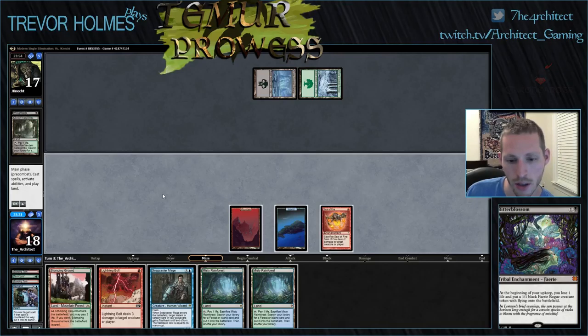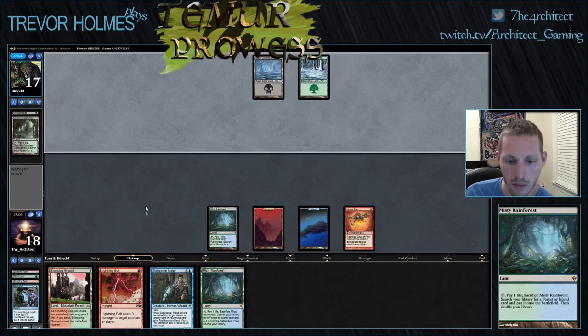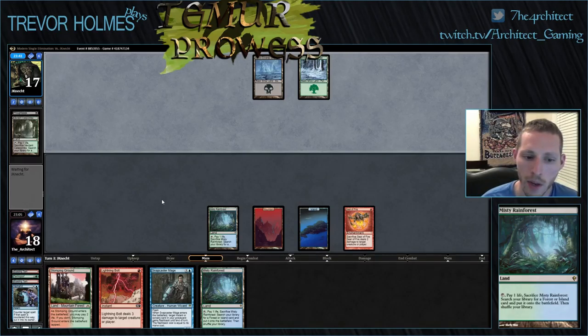Our opponent's probably just going to cast Bitterblossom again. I think we just Misty Rainforest up a Breeding Pool — this other Misty Rainforest will get an Island. We can't really use the Snapcaster for anything, and his 1/1s are going to end up making the body pretty irrelevant. We're not in a good spot here — him having the Thoughtseize for our Tarmogoyf is really good for him.